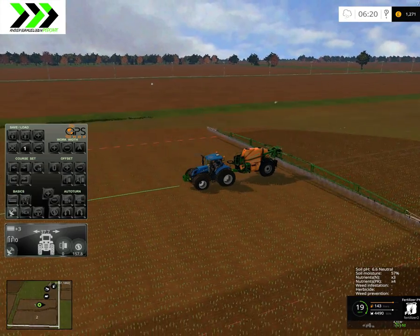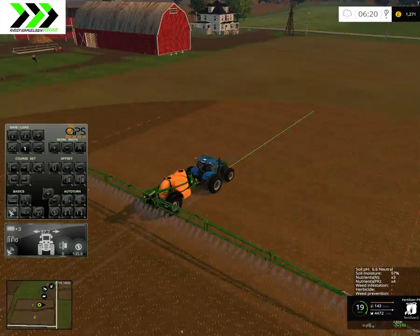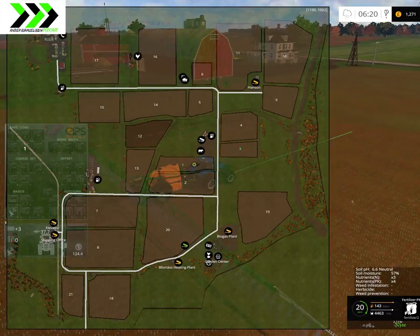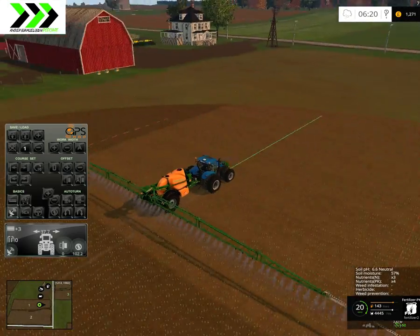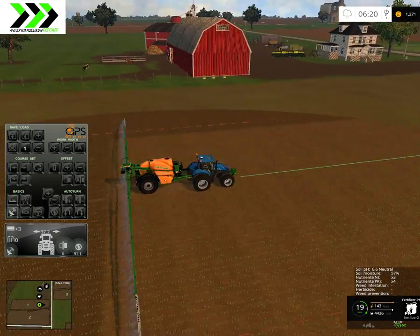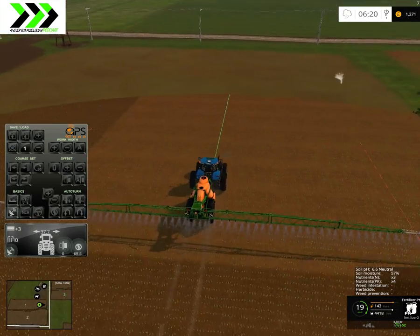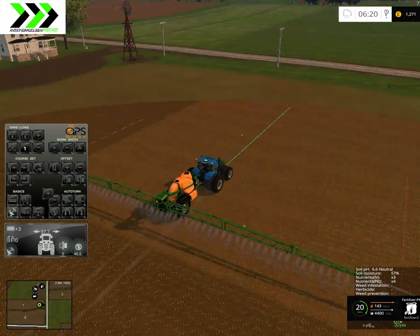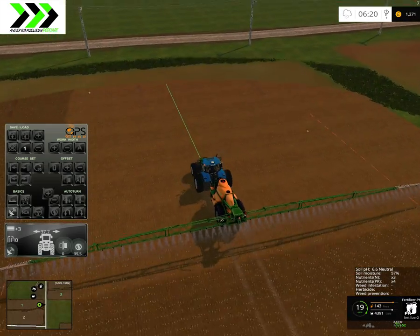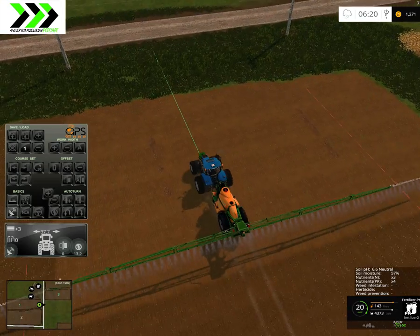It could be fun to buy another field. I think fields two and four were the ones we were talking about. Both of them need cultivating, which is a pretty fast job with the John Deere and the big disc cultivator. And then we now have this gigantic seeder so we will go pretty fast.